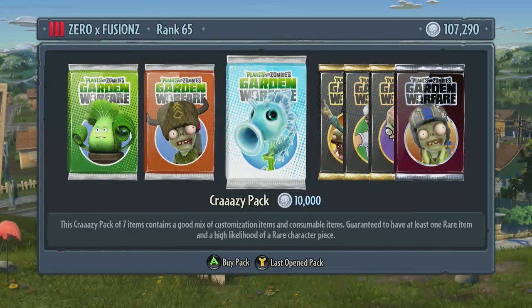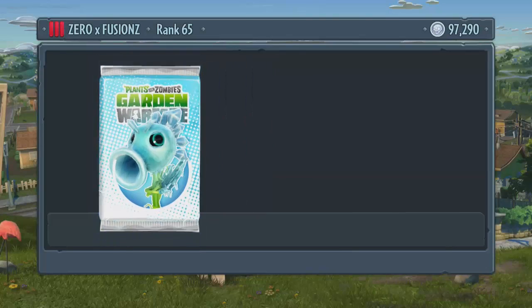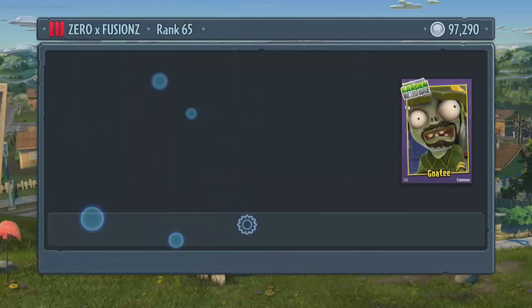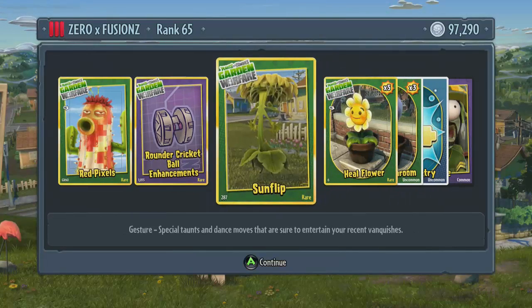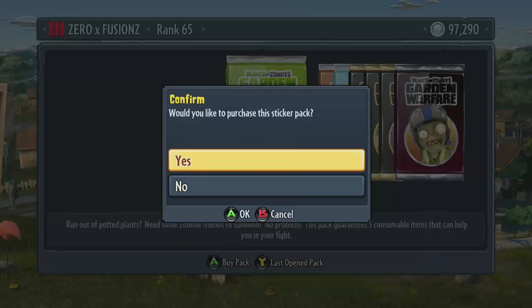What is going on guys, Xeroxfusions here and welcome to a Plants vs Zombies Garden Warfare video. What I'm going to be showing you today is possibly the best way that you can actually get skip challenge status. These are found in packs and I'm going to be teaching you probably the best way that you can get them.